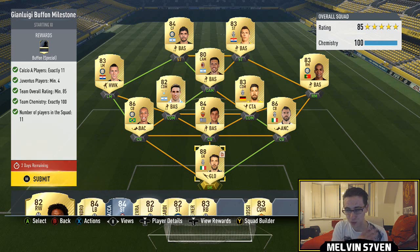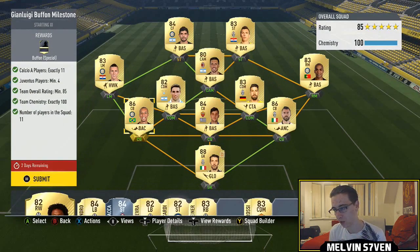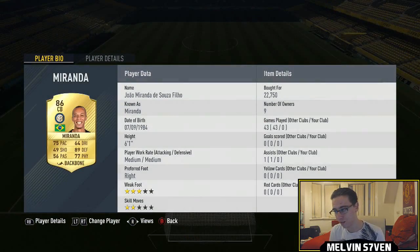Everyone's trying to list, everyone's trying to do it as quickly as they can. So we've got Buffon here for 31,500. At the prices I've paid it might just be just over 100k, but I think you could easily get this under 100k if you sat there and sniped — but for the purpose of the video, I haven't.